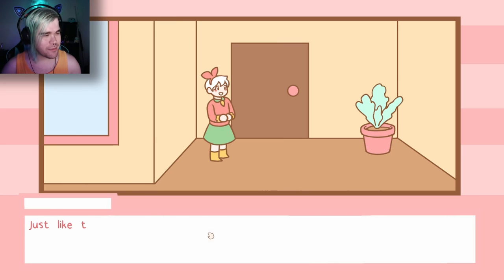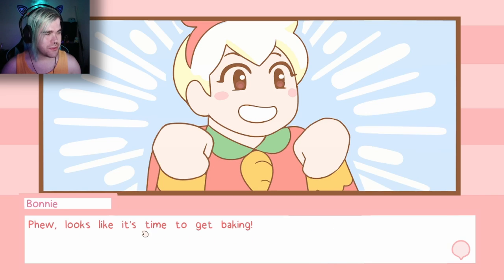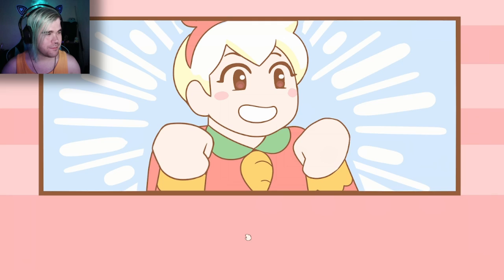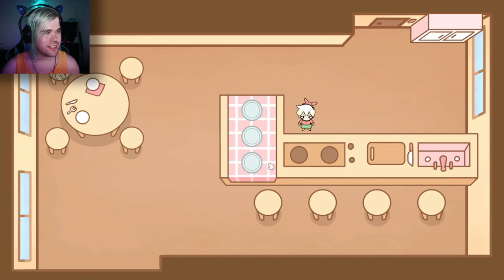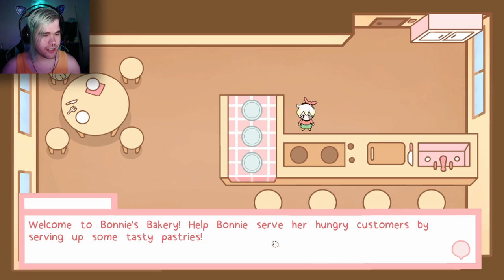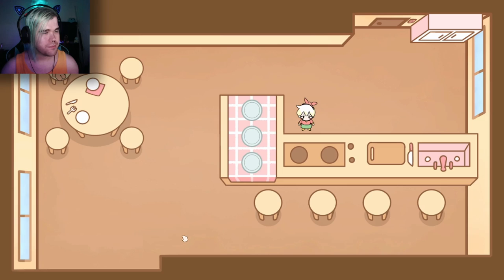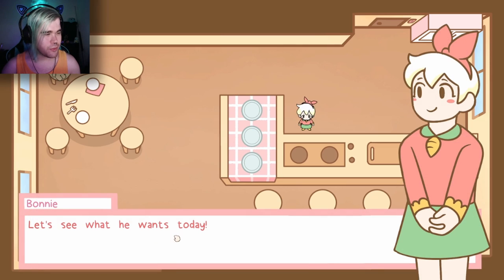'Alright, I'll stop bothering ya.' Just like that, Bear sits down with the rest of the customers. Phew, looks like it's time to get baking. Alright, welcome to Bonnie's Bakery — help Bonnie serve her hungry customers by serving up some tasty pastries. Oh, I see Bear is already sat down. Let's see what he wants today.